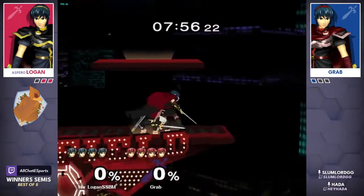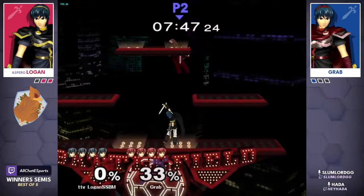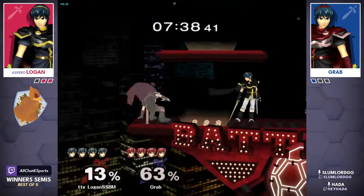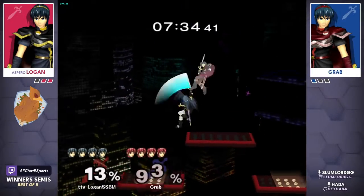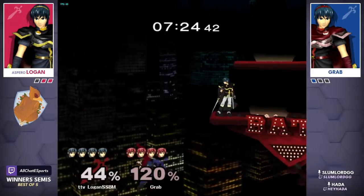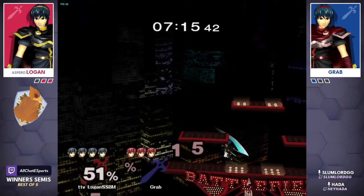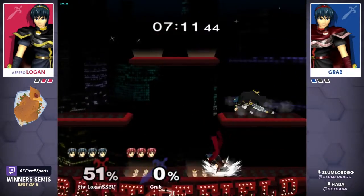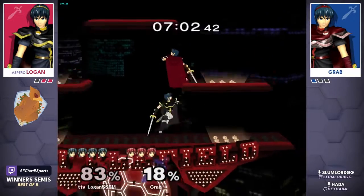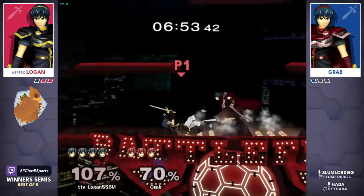For the deciding game four we are on Battlefield — big clank! We have the battle of the platforms. If we remember last week, grab really utilized the platforms, getting all types of up tilts in his matchups, especially against floaties, getting so much mileage off of tech chases and up tilts off of platforms. We'll see if he can repeat this recipe on Battlefield. So far it still looks like Logan is just boxing him out. Logan here with a ledge trap — grab had to make it ambiguous, and he gets snuffed out by the f-smash, going off stage early.